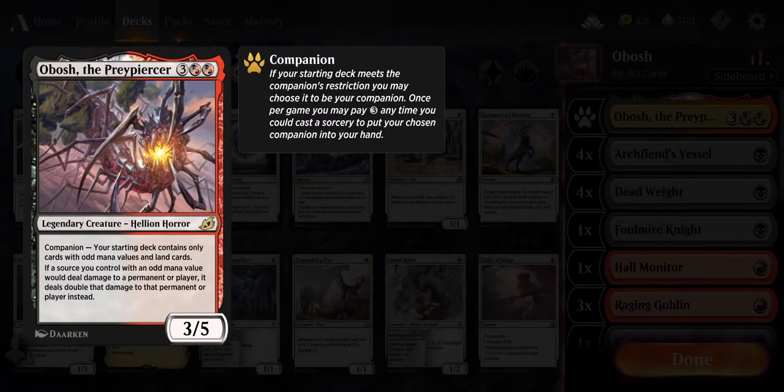Obosh's effect is: if a source you control with an odd mana value would deal damage to a permanent or player, it deals double that damage to a permanent or player instead.